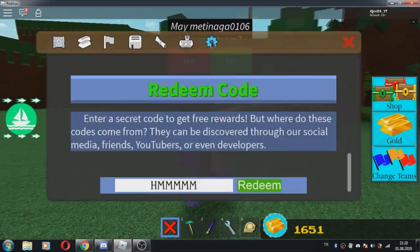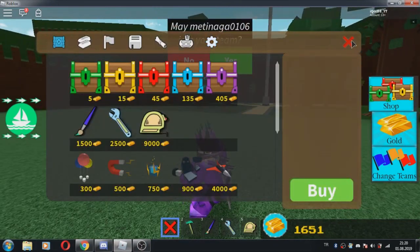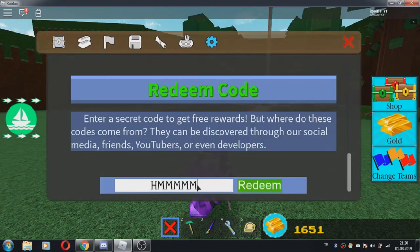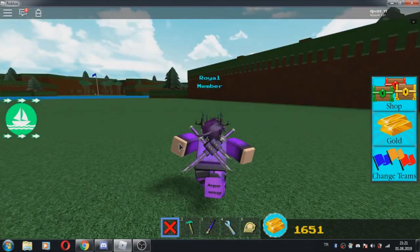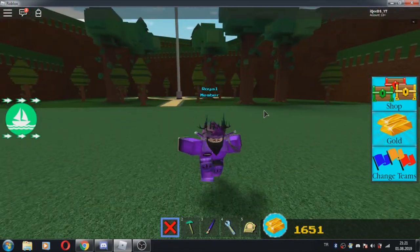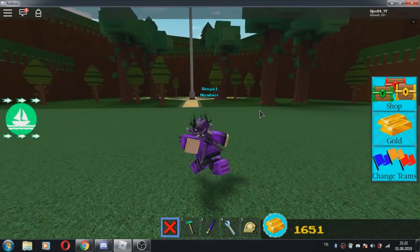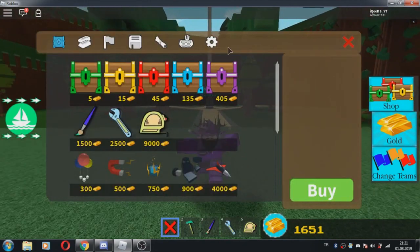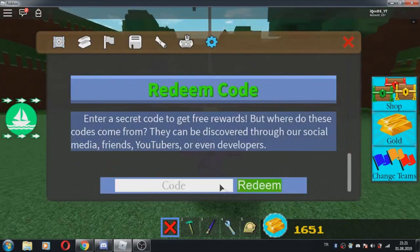Go to shop again. I need to close this. Go to shop and test this code. I think I got this too. Both of these 2 codes are working. These 2 codes are working, don't worry. I already redeemed them with these codes so I can't get the reward again, but they are working. You can try them now — these 2 codes work in this game.